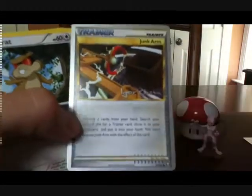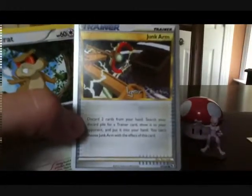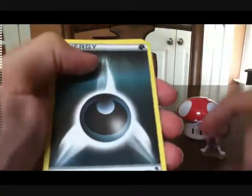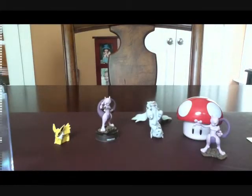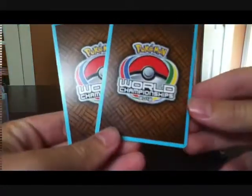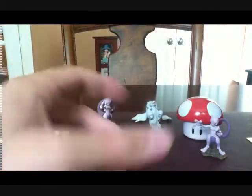We got energy search, fighting energy, darkness energy, another darkness energy, Layer On from HeartGold SoulSilver, grass energy, Timber. Another signature card which is Junk Arm — that's kind of interesting. Pat Rat, fighting energy, darkness energy, psychic energy. I can't really tell what that is. Darkness energy and Pat Rat — I don't think these sets are available but I want to do a little more research. These are World's cards — World's Championship 2012 — so these probably don't have value because they were given out.